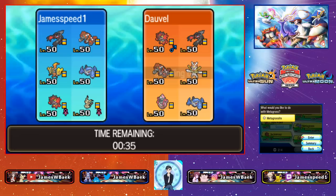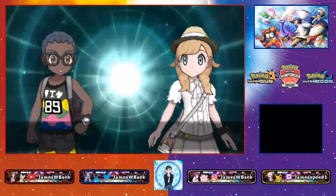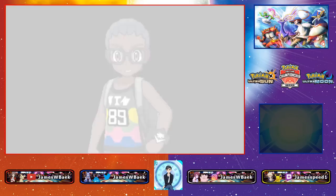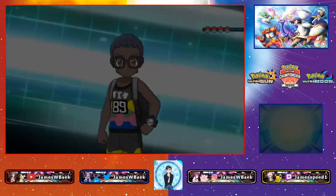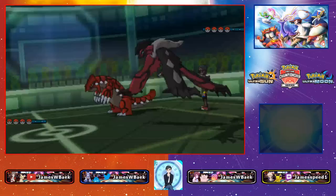Maybe Tapu Koko and Yveltal so I can pick up a fast knockout. I like Metagross because it can Bullet Punch Lele, and I need Groudon in the back. I have to handle opposing Yveltal and Groudon cautiously. I also need to worry about what set Metagross is — if it has Thunder Punch or Ice Punch, that could be scary for my Yveltal after taking a Moon Blast.